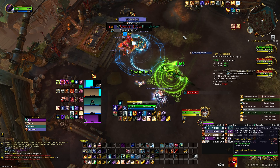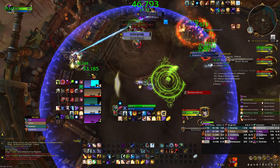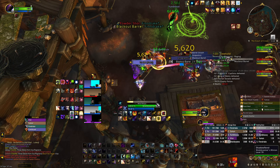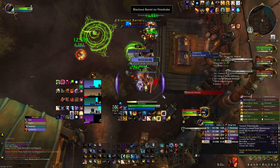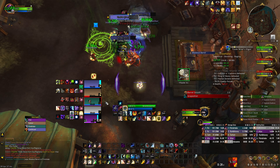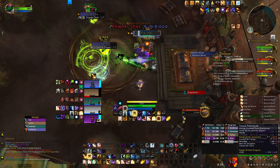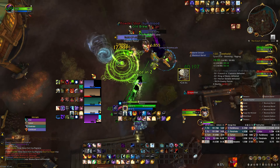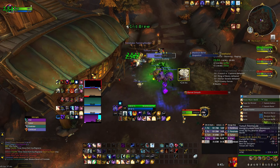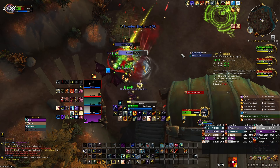He will randomly choose people to shoot — the Empowered Powder Shot is the scariest part. You have to dodge them, which is actually kind of tricky because he jumps away, creating a lot of space, making it difficult to react. Then there are the barrels: this boss constantly throws brews. He has a bad brew that deals damage even to enemy targets, so you can technically pull trash into that for free damage.